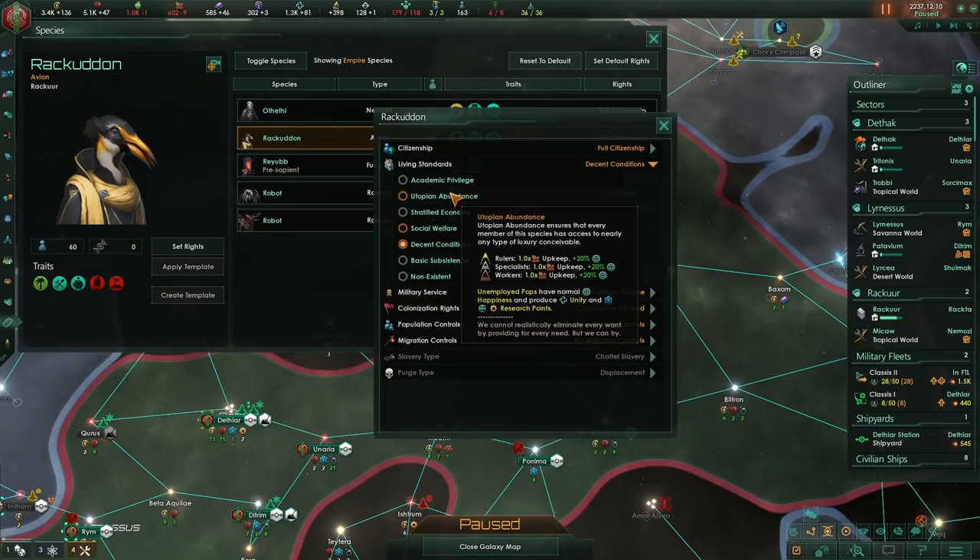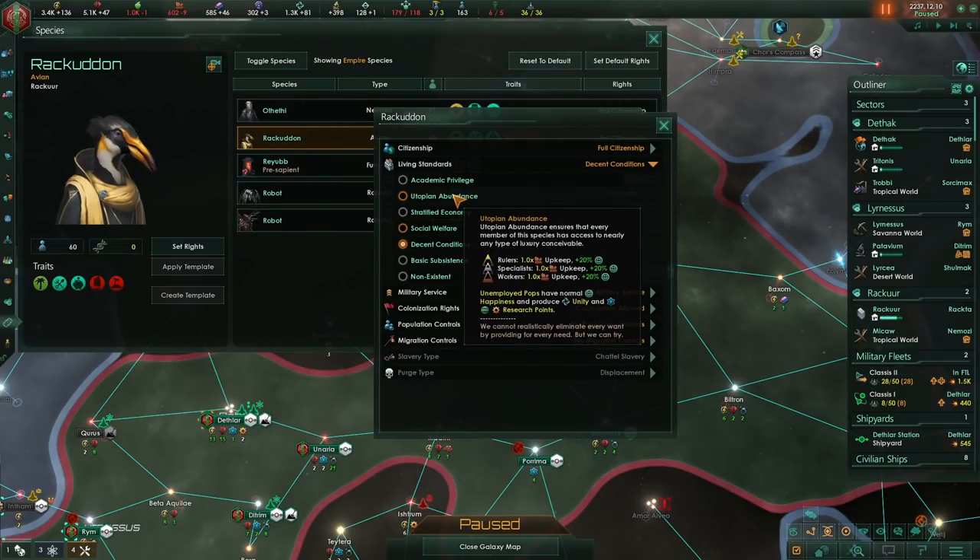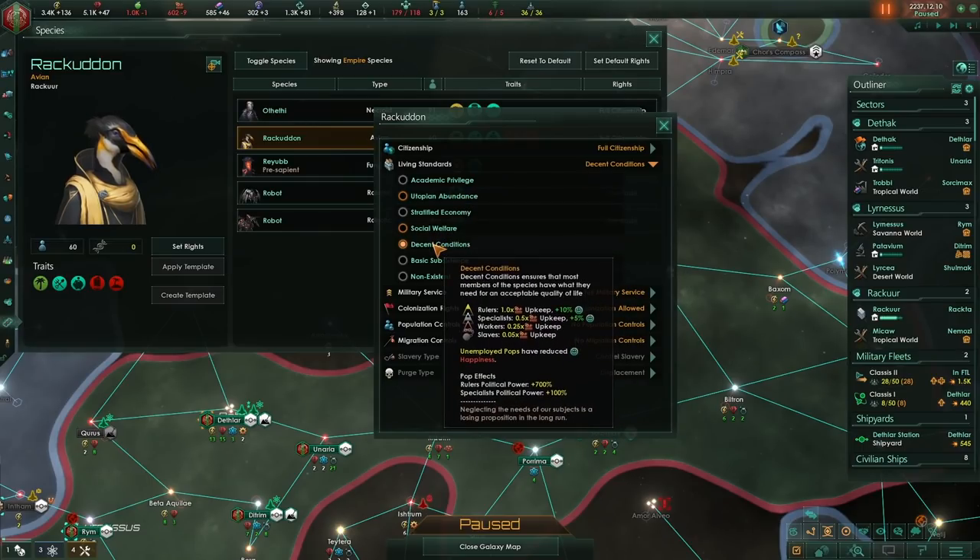Utopian abundance means you're going to be spending a lot on consumer good upkeep — it goes from 0.25 for workers up to one times, a fourfold increase. Yes, you're getting a big increase in happiness, but you really don't want unemployed pops. You'd much rather have researchers doing research and unity. Overall, I'd probably keep with decent conditions if I was looking to maximize.